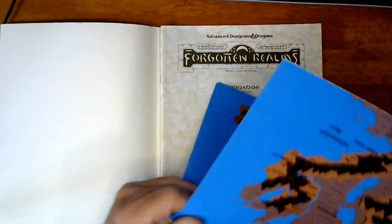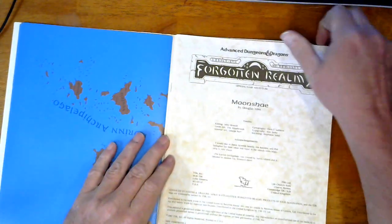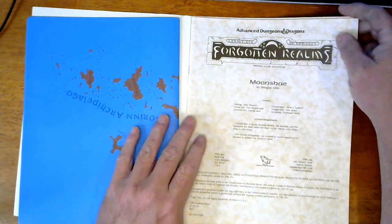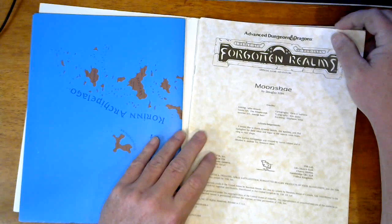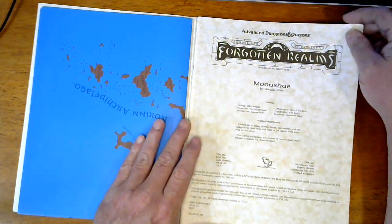It comes with a really good map. The map is identical to the one that came with the second edition, or pretty damn close. This one I have never utilized - it's still pristine, looks great. Ironically, I don't remember playing the Moonshae supplement with first edition at all, and I suspect that's why the map is in such good shape.